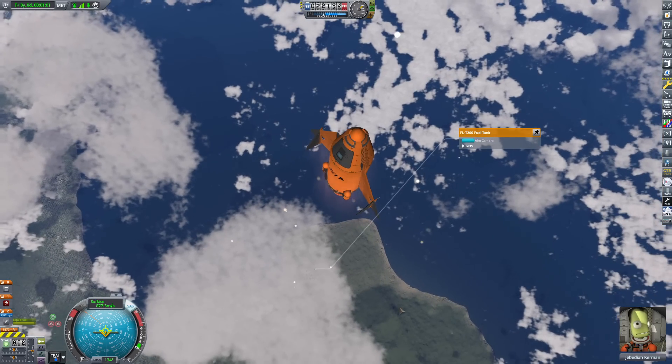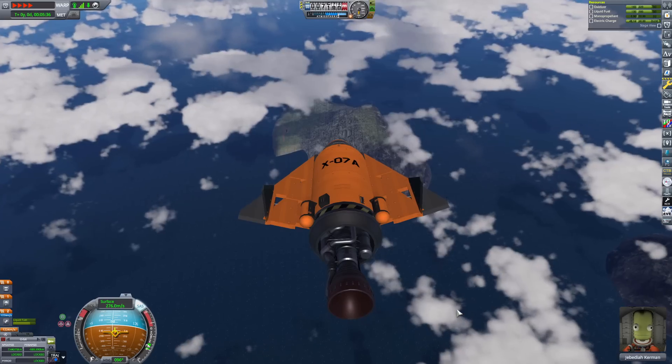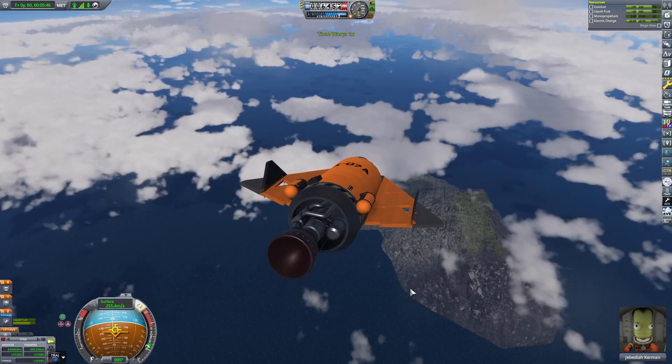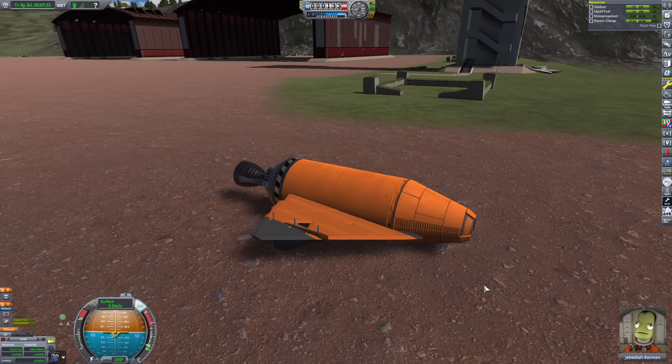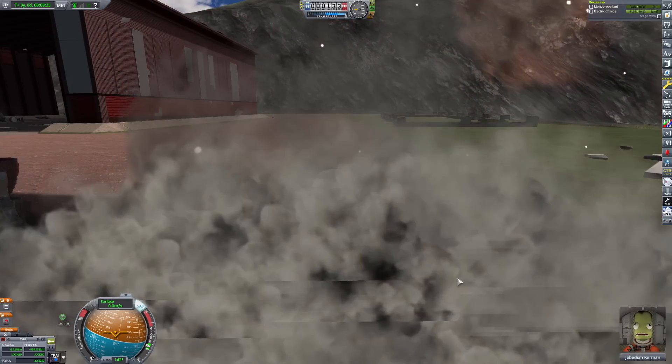So I went over there twice. I was testing out these new drop tanks. It kind of exploded, but it's way better than having it on the nose, obviously. Unfortunately there's nothing connecting it, so it looks like it's levitating, but if you use your imagination, you can pretend there's something on there.